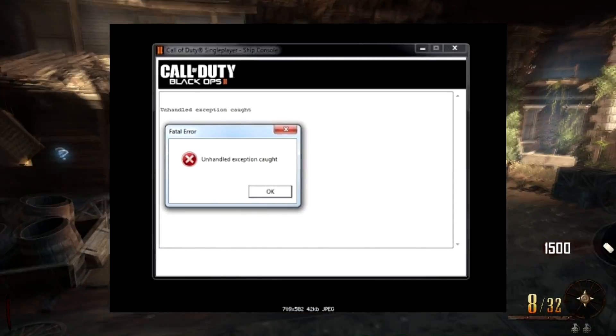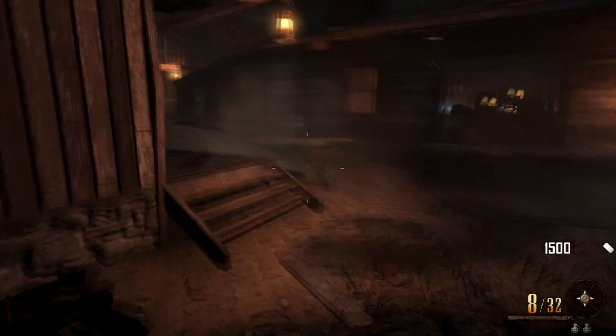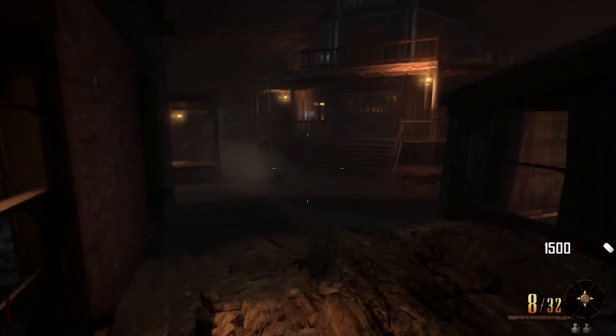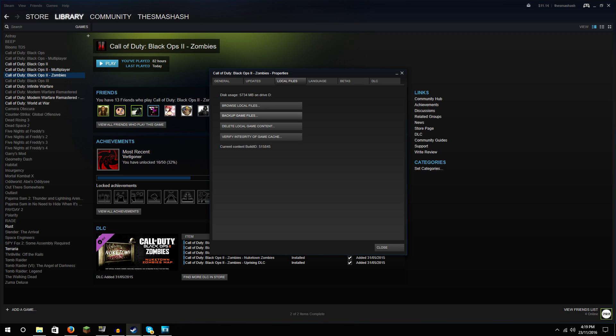From what I've seen, people uninstall the game and reinstall it — that does work, but there is a more efficient way to do it. To fix this error, basically what you're gonna have to do is head over to your games library, hover over Black Ops 2 Zombies or Black Ops 2 Multiplayer, right-click and go down to Properties.